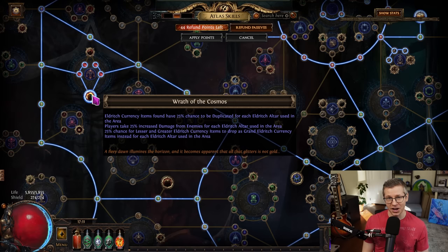We do take Wrath of the Cosmos. This is a node you don't want to take if you're in hardcore — it is very rippy. Players take 25% increased damage from enemies for each Eldritch altar, so if you take four alters, that is 100% increased damage taken, which will kill most hardcore characters. However, Eldritch currency items have a 25% chance to be duplicated, and a 25% chance for lesser and greater Eldritch currency items to drop as grand instead. Grands sell for much more than lessers and greaters, and that is a very big part of the strategy.